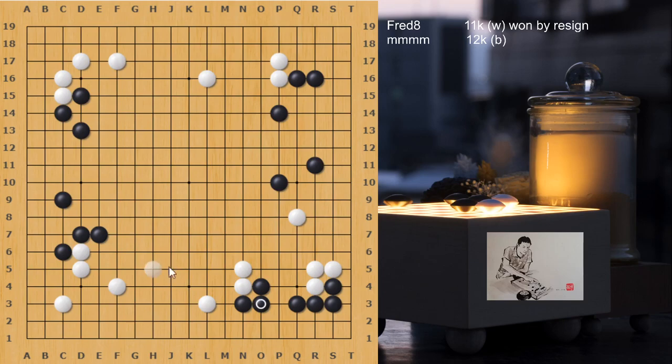This feels slack, so black can still bump here, or think about a shoulder hit and then attach in order to separate the groups. This way white gets in danger on the right side, so playing too conservatively is not great. This is a good move to take away the base. Not so good to play r9 in this case because the group is still heavy. What white can think about is s9 and then cut, sacrificing one stone to make some eye shape, then jump out.